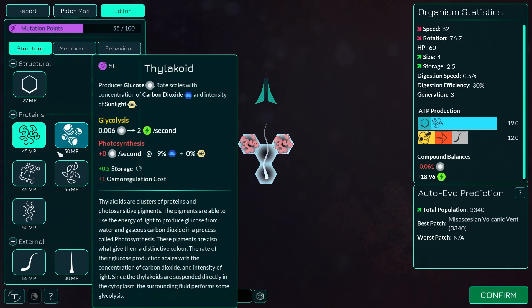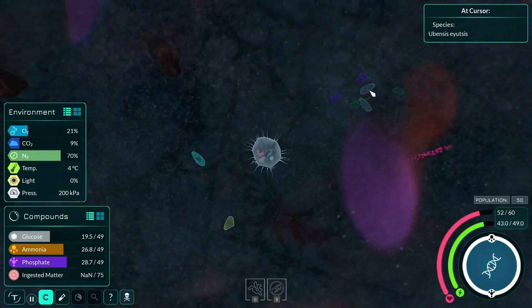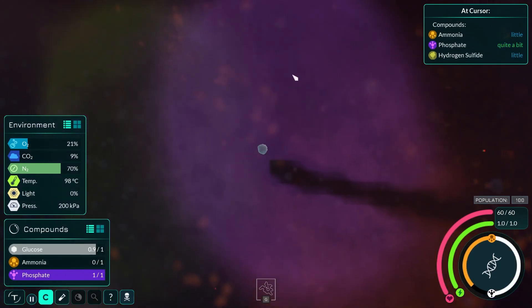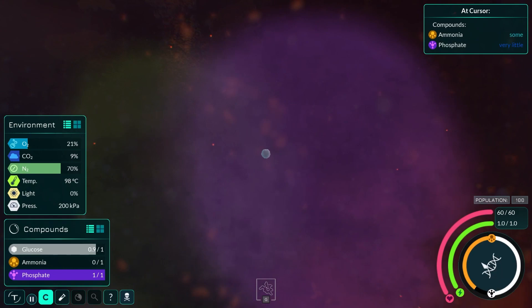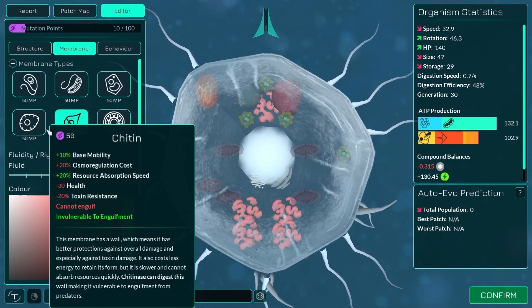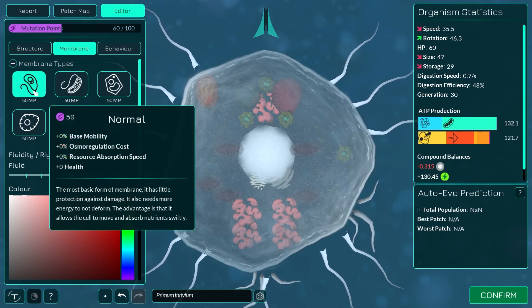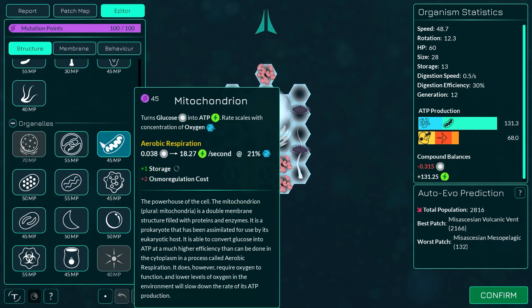Thankfully, all of these mechanics are actually incorporated pretty well into a straightforward leveling and surviving gameplay loop. You start out as a simple cell, float around collecting resources to level up. A quick note about the details in this game: if you zoom in on your cell as you grow, you can see proteins and organelles in your cell dividing one by one — it's super cool. Once you can divide, you go to the microbe editor, and here's where you get a ton of information.